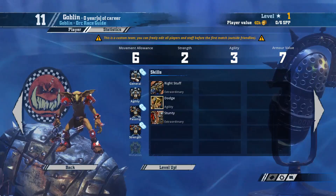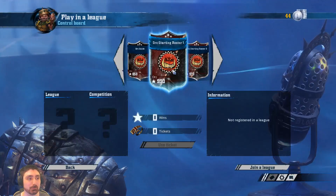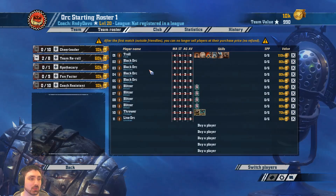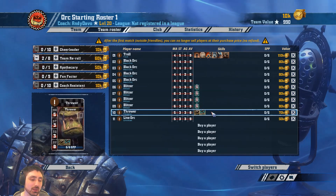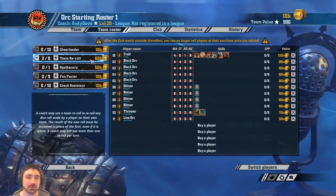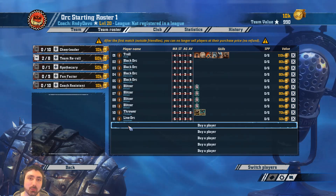Now we've looked at all the different players that make up an orc team, let's have a look at some starting rosters. This is orc starting roster number 1 — in this roster we've gone for the maximum of positionals and only 2 re-rolls. So we've got the troll, 4 black orcs, 4 blitzers, 1 ball carrier in the thrower, a line orc to make it up to 11, and then only 2 team re-rolls. This roster is very greedy — it sacrifices reliability in the form of re-rolls and potentially an extra player, but makes up for it by having all of your highest strength players on the field at once.